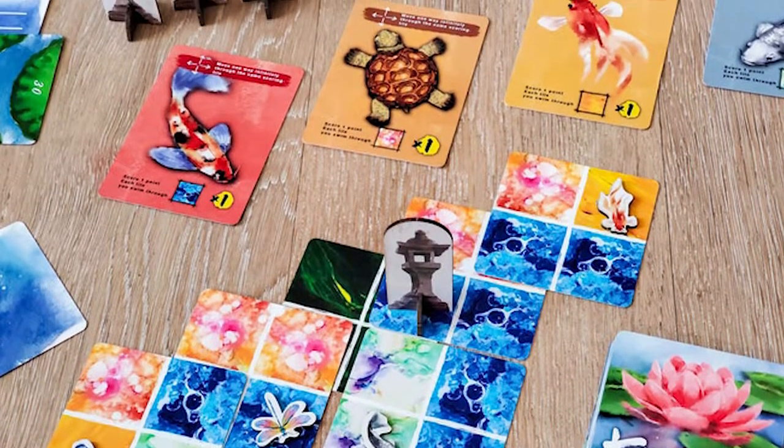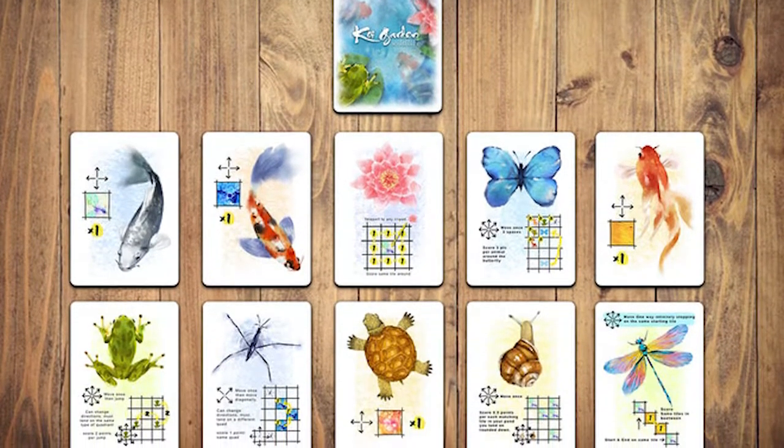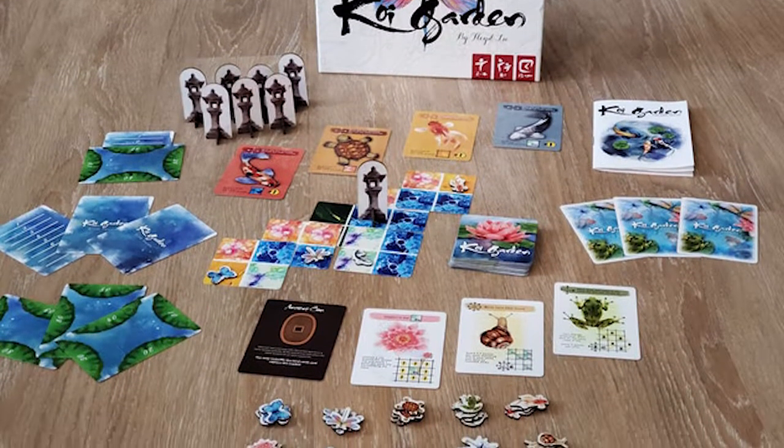You'll be using cards as placement devices — tiles, I should say — to create your garden. You'll be placing them and moving these little creatures from a starting point on your grid across the garden, scoring as many points as possible. Each creature functions in a unique way, with rules for how you can place and move them, whether they can move through certain things, or whether you want to use a special ability at a cost. The game plays over a certain number of rounds and whoever has the most zen at the end is the winner.